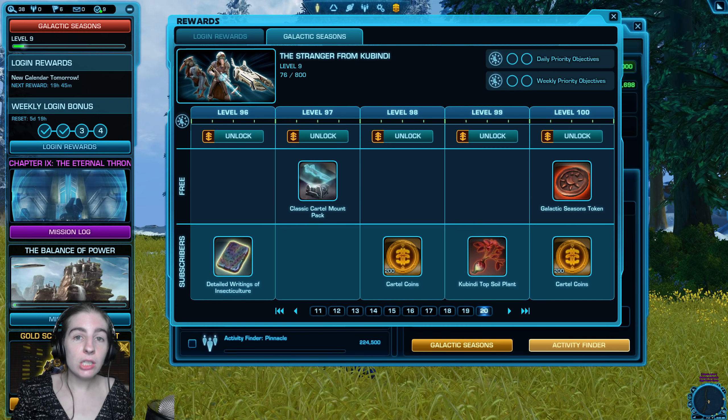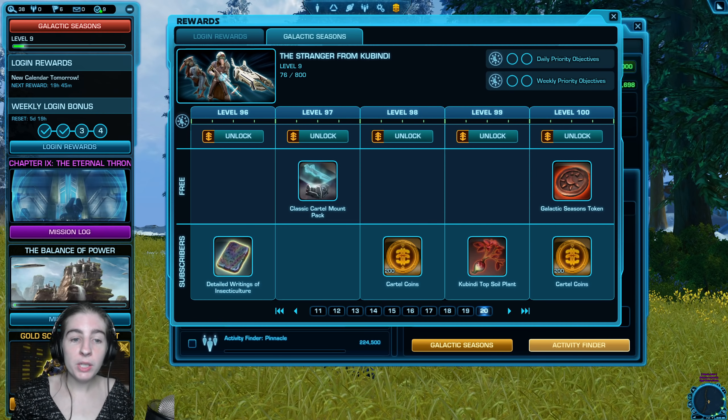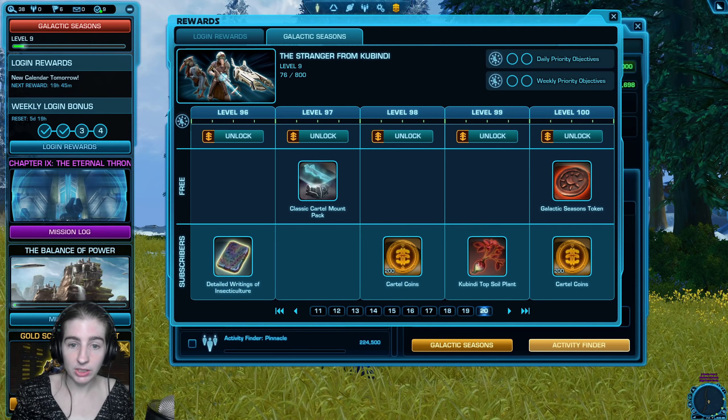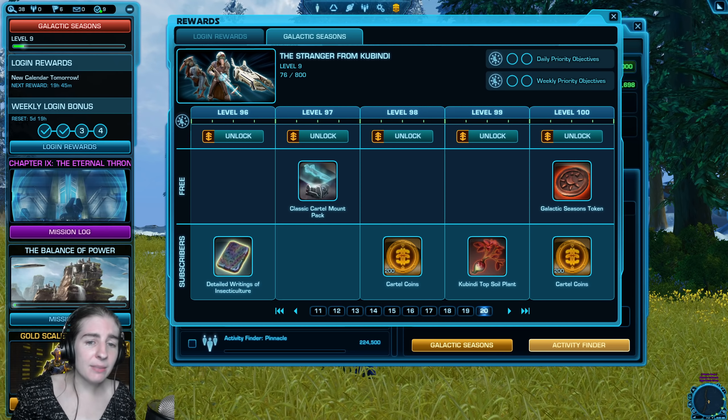And if you're a subscriber, you also get this super cool Batmobile mount. A lot of players then ask: what about getting all the rewards? On the track, to reach level 100 as a subscriber, you can do it in about 10 weeks out of the 20 weeks available during a season, because each season is about five months long.